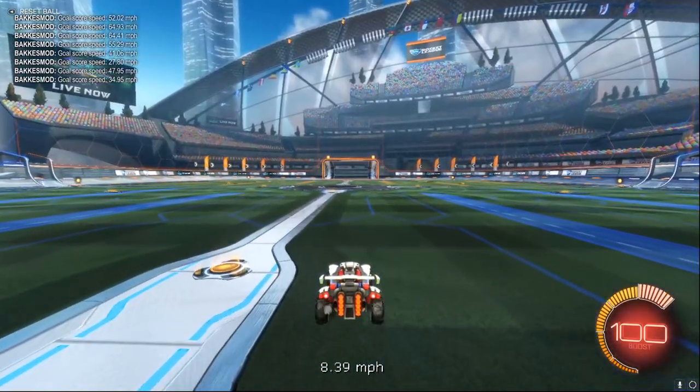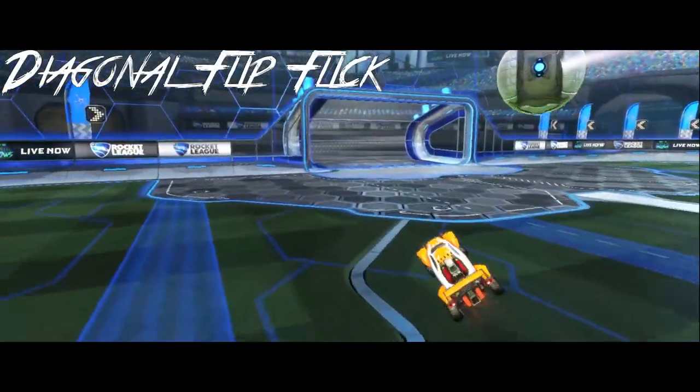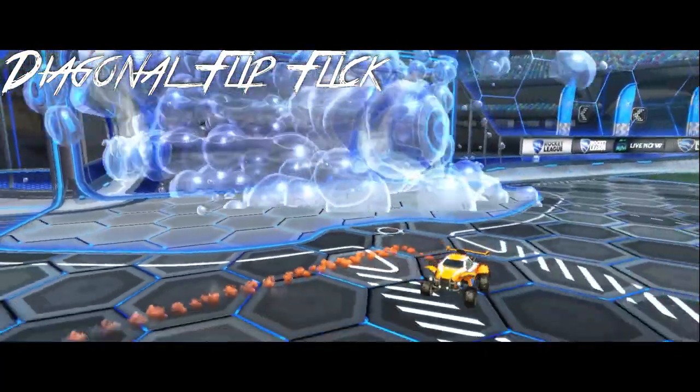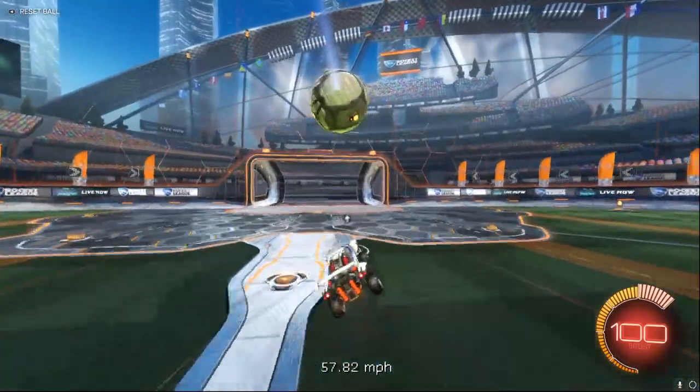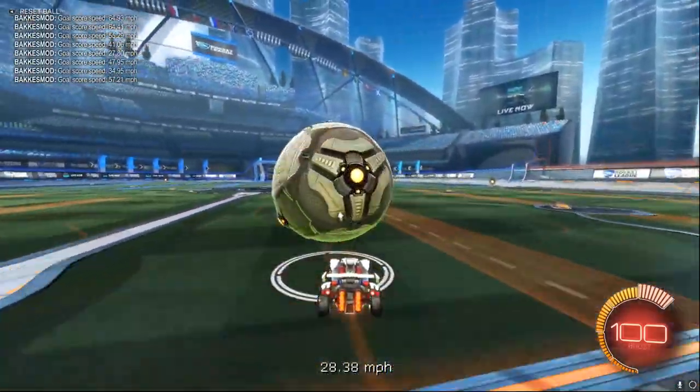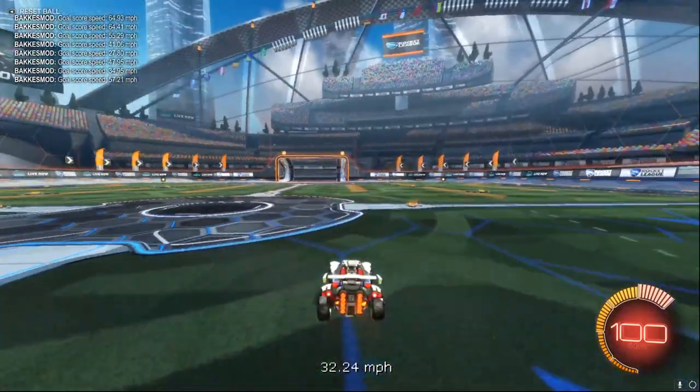The next one's going to be the diagonal flip flick. To do this, you do the same thing — have the ball in the same position on your car and just diagonal flip instead of front flip. You can do this both left and right, and again, it's a very useful flick.